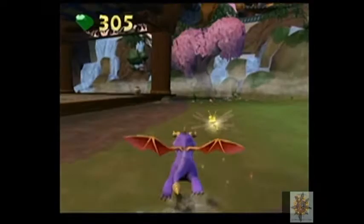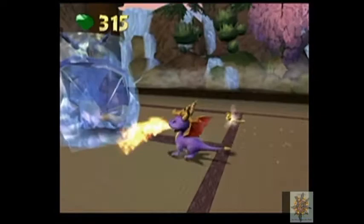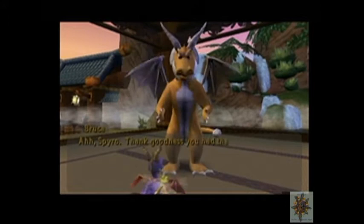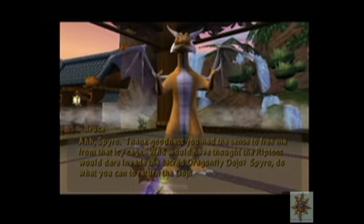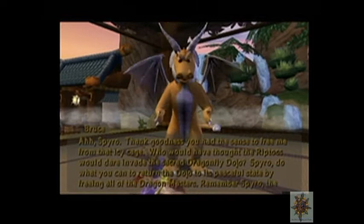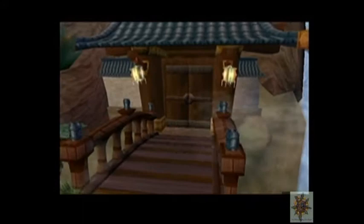I thought it was in the water, and most people aren't gonna look in there. I've got the dragon here - we'll need fire breath to free him. Watch how laggy it is when you flame out - look how slow the gem moves. Let's free this dragon. 'Spyro, thank goodness! Who would have thought the Riptocks would dare invade the sacred Dragonfly Dojo? Do what you can to return the dojo to its peaceful state by freeing all of the dragon masters. Remember, the way of the dragon is to be a dragon.'